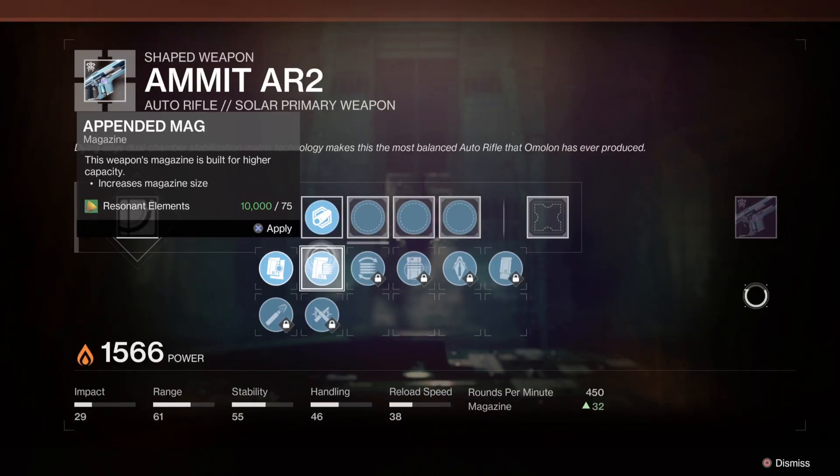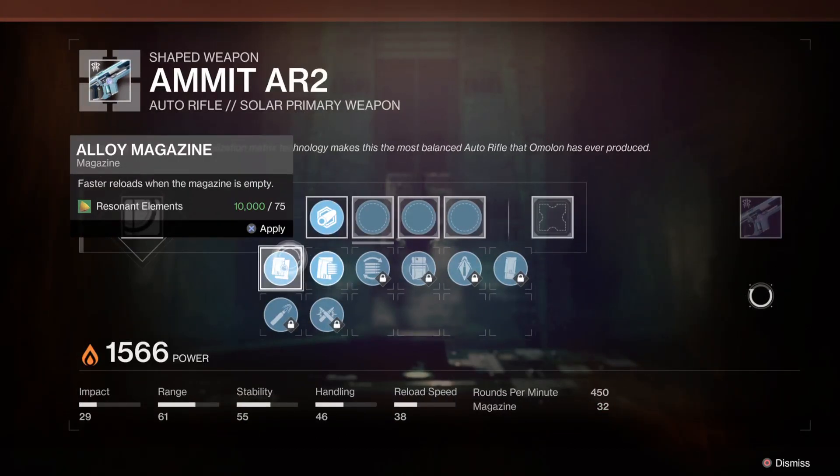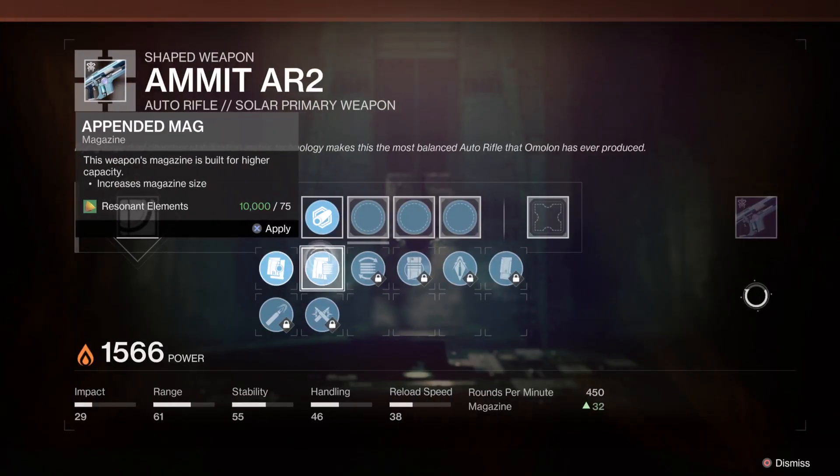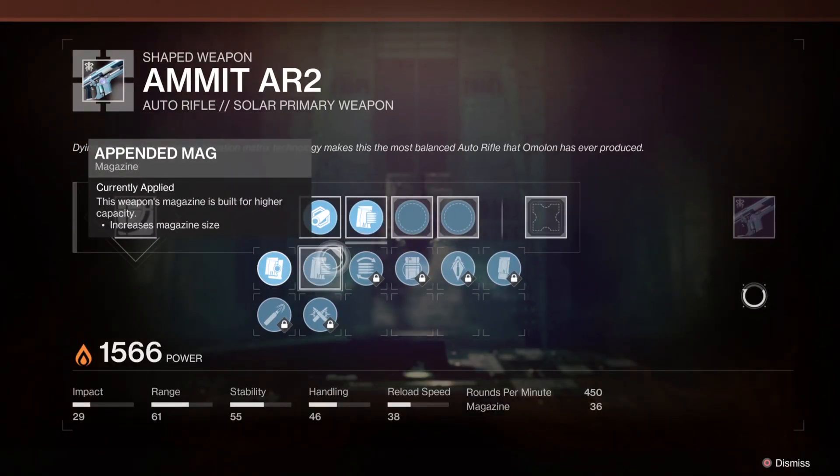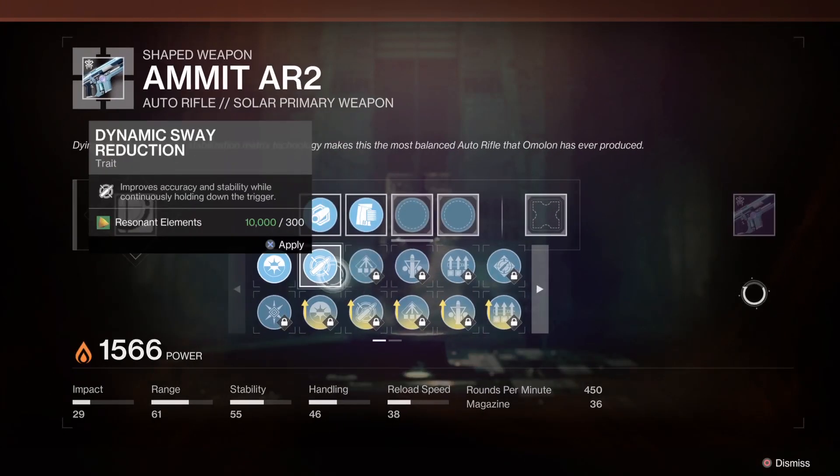For the magazine socket, we either have Appended Mag or Alloy Magazine. Appended Mag actually makes the magazine size go up while Alloy Magazine does nothing, so we're going to put on Appended Mag.